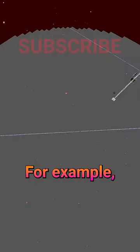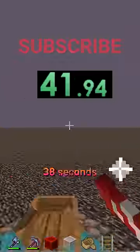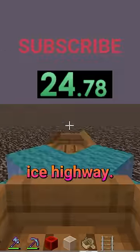Elytras are really slow in Minecraft. For example, this thousand block distance can be traveled in 41 seconds with an elytra, 38 seconds with a boat on a packed ice highway, and just 24 seconds with a boat on a blue ice highway.